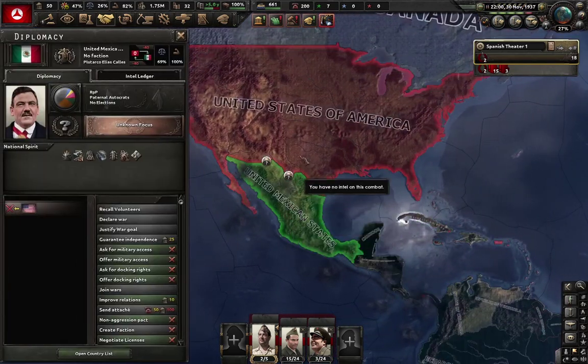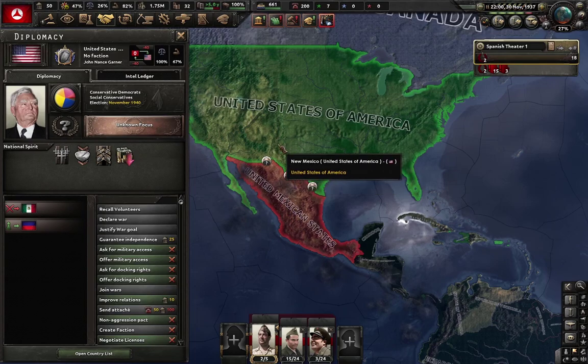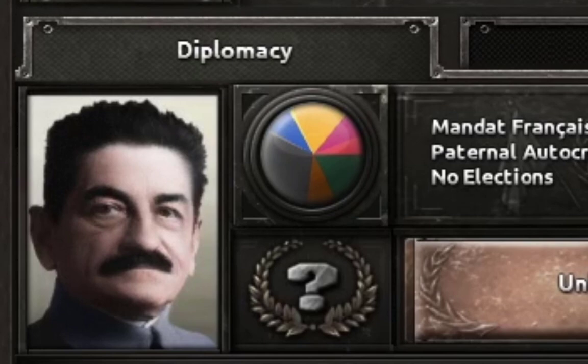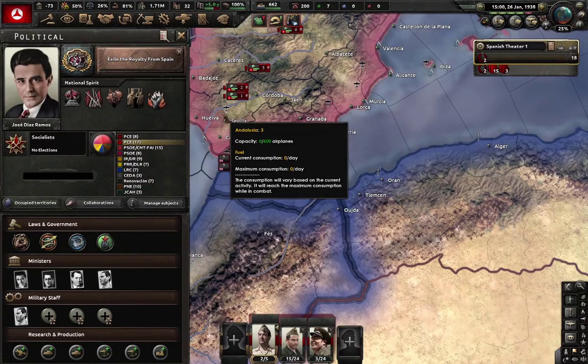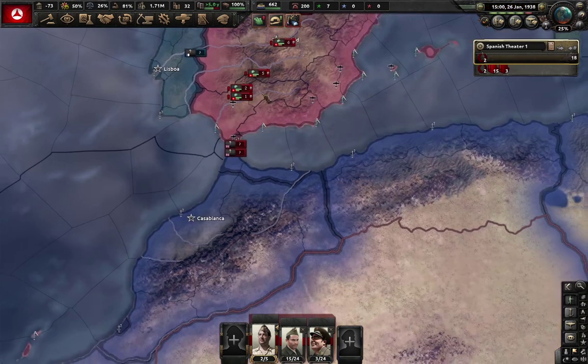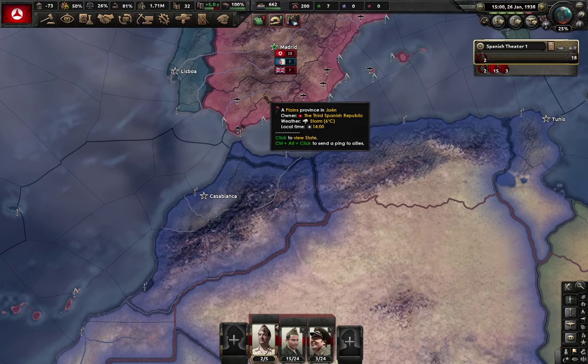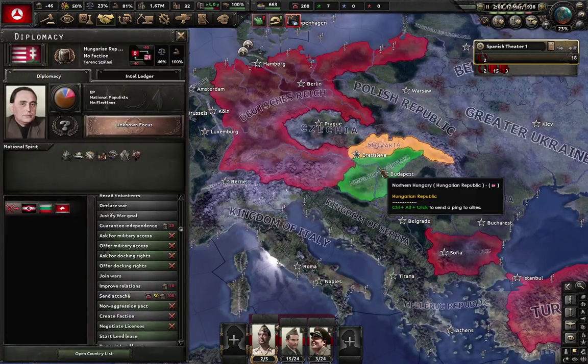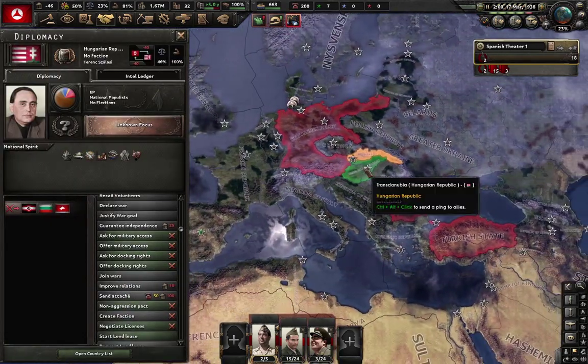Not gonna lie, I got no clue who's gonna win. Holy shit, Stalin — what the fuck are you doing in the Rhineland? It is time that we kick out those damn Carlists, and then all we need to do is conquer Morocco and re-establish the Caliphate and Muslim Spain. Hungary, my dear friend, I'm not sure if you realize, but you have kinda...